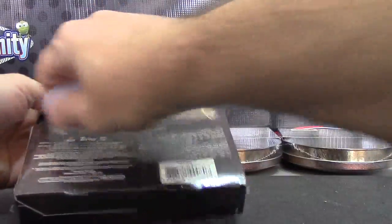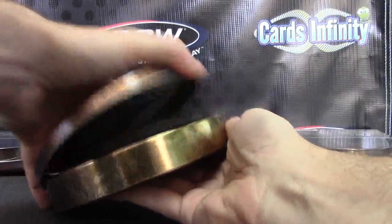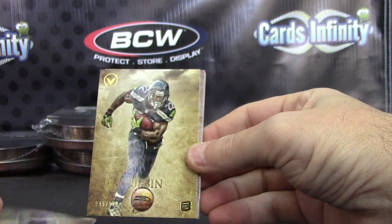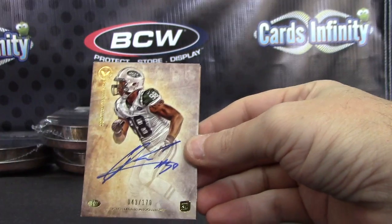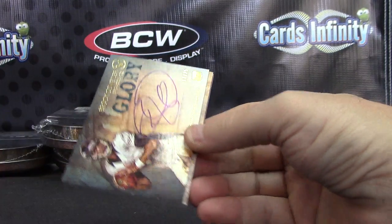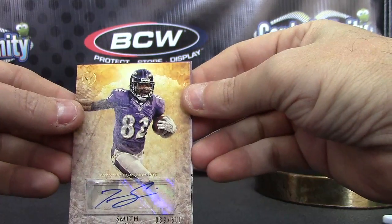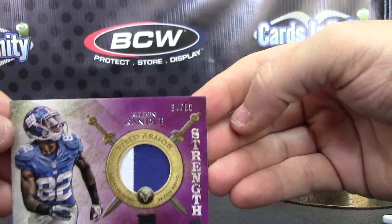Pack number three. Jared Allen, 170. Robert Turbin, numbered to 170. Quentin Coples — and Osweiler Glory, numbered 11 of 25. Brock Osweiler, Torrey Smith numbered to 500, and your patch is Ruben Randle 34 of 50 — Strength Field Armor.